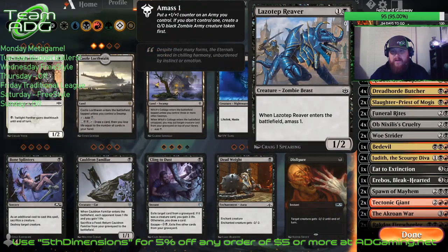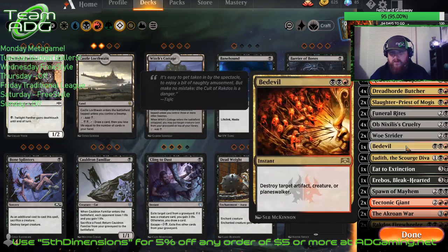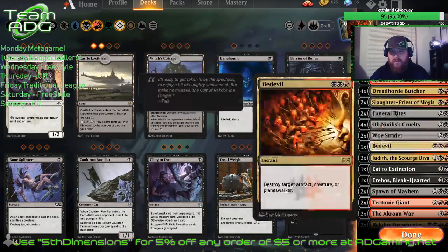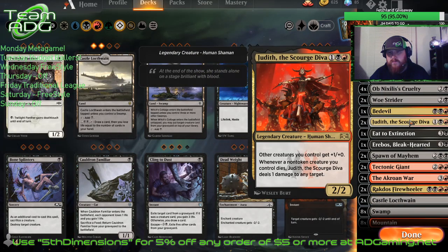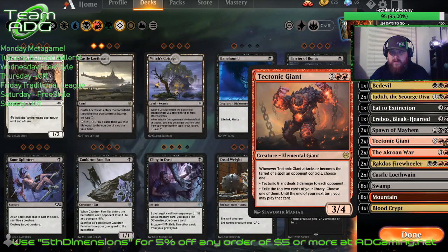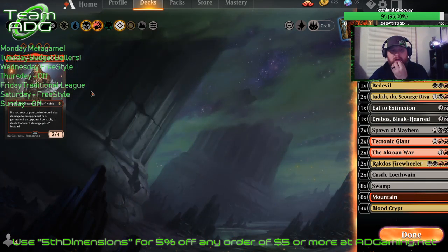Maybe I'd add in some Lazotep and take out two Funeral Rites. Maybe take out the Cruelties and add in some Murderous Riders. Take out the Erebos for sure — it doesn't do anything. Maybe add in some Cat Oven combo. I do like the Akron War. Rakdos Fire Wheeler is a little mana expensive. Tectonic Giant — I'd take that out. Maybe even put a Tor Brand in there instead of Tectonic Giant. Tor Brand would probably fit pretty good as a four-drop, but I believe it's triple red, so I doubt that even works. But there it is guys.